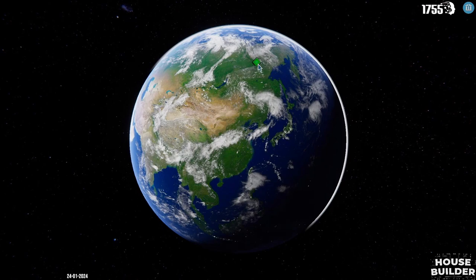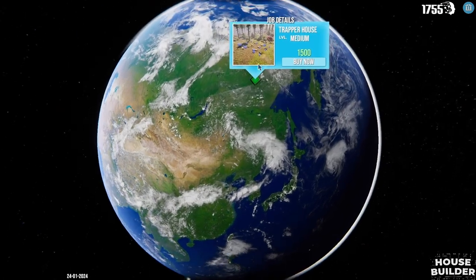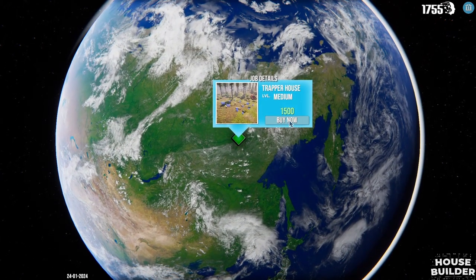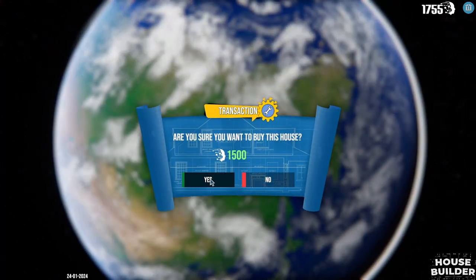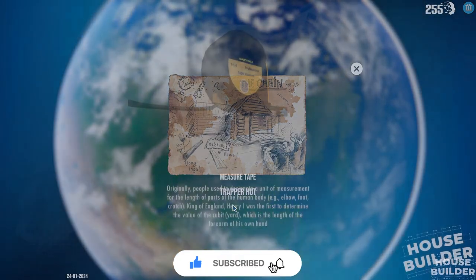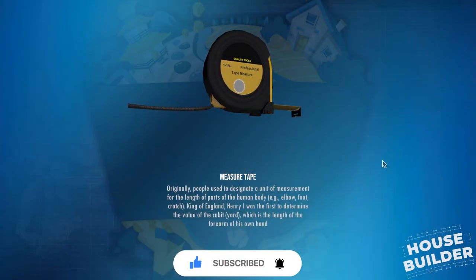Hey y'all, Iron here, and today we're going to be playing House Builder again. We're going to be jumping into the next house that we need to build - the trapper house. We actually have to spend points to get this house. It looks like we're going to be buying this trapper hut and building it. Let's jump in and see how it is.